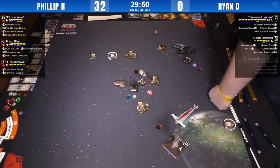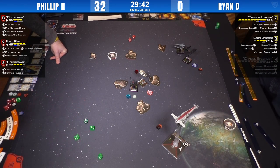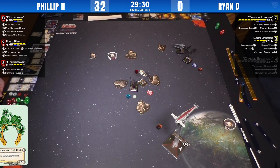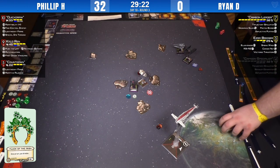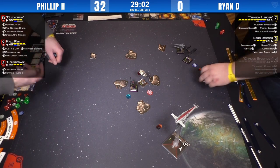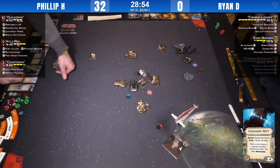They rolled to make the obstruction call — old school. Two damage. Can he assign the rattled condition? No — he can't assign rattled when the target is out of arc. Thirty minutes from end of round. Crimson Leader rolls a lot of natural evades. Nothing for Countdown.